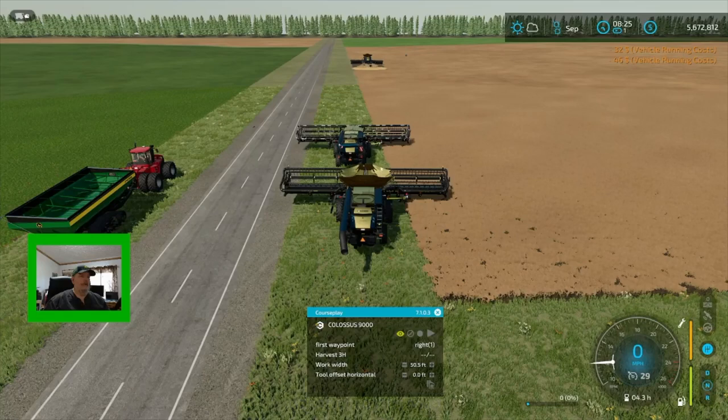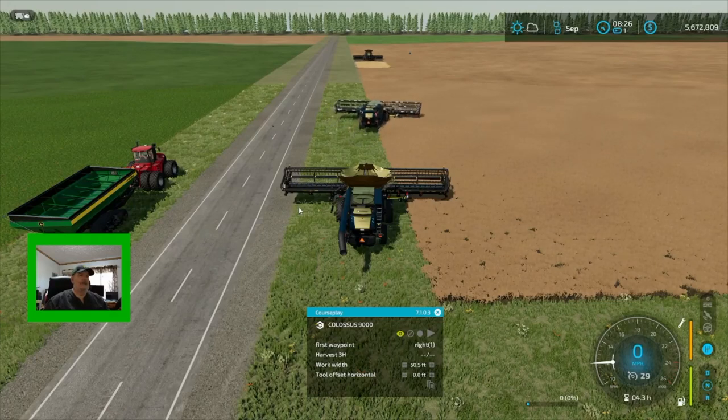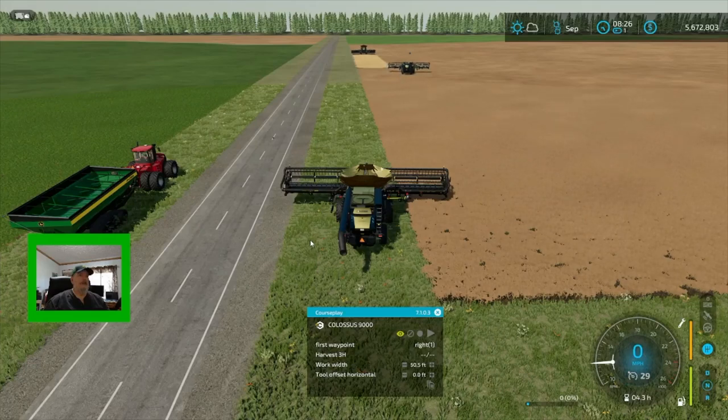They want to unfold by themselves, so they'll fold that harvester up just so they can unfold whenever they get down there. Number three's first waypoint position is going to be one right. We'll wait for number two to get down there and then tell number three to go to work.